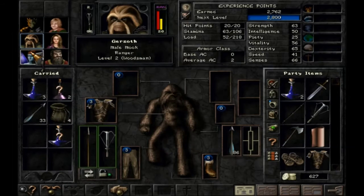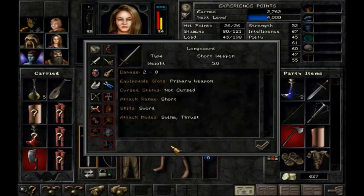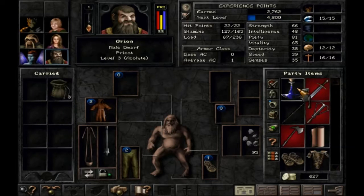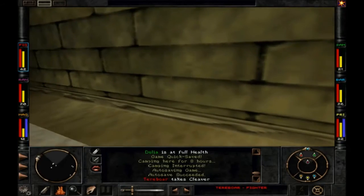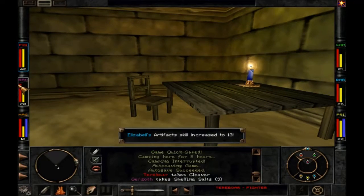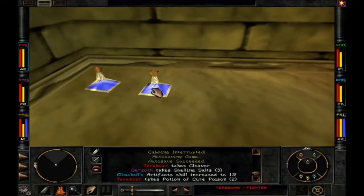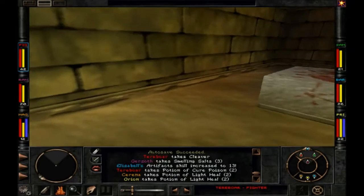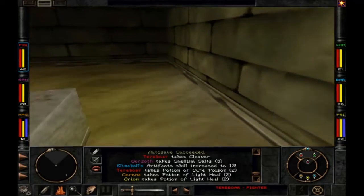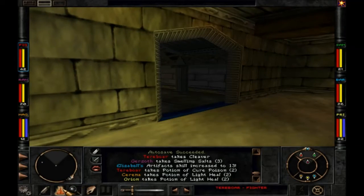Cleaver hits 3 to 11. I'm not a big fan of axes so much in this game. Smelling salts are great — they wake people up. Give those to the mage. We have so many healing potions now. We can't open that yet, but we will be able to. Let's see what this says — 'For emergency use only.' That should give you a hint about what's in there.